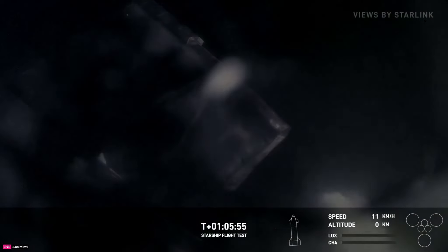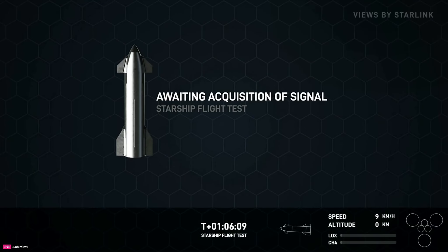Starship is at two kilometers altitude. Terminal, then loss of signal. Startup for Starship. Good news — nominal chamber pressure. Legendary startup. Starship is in landing burn. Landing burn shutdown commanded.